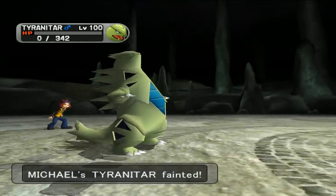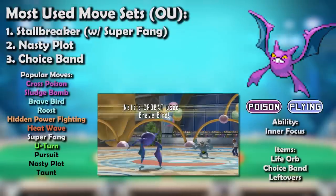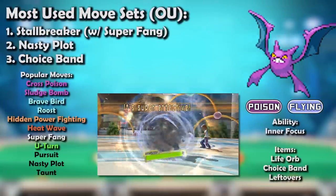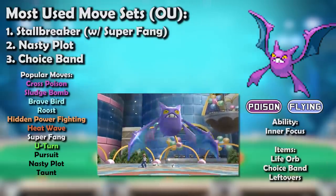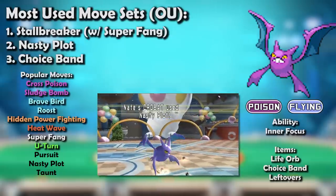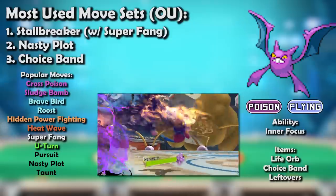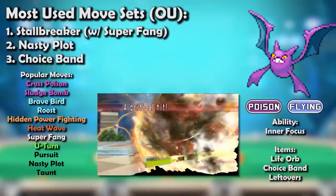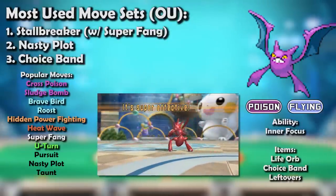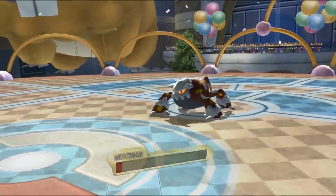Gen 4 continued Crobat's new inheritance by giving it even better moves: Brave Bird and Roost — the godsend of Flying types — boosted its physical attacking prowess even higher, and Cross Poison and U-turn didn't hurt either. That said, Crobat's best sets actually weren't physical anymore. Nasty Plot let it use Sludge Bomb's new Special designation along with Crobat's old friend Hidden Power Fighting, and either Heat Wave or Roost in the last slot. Steel types hated Heat Wave especially after a Nasty Plot, and Heatran who could absorb Fire moves hated a +2 Hidden Power Fighting.